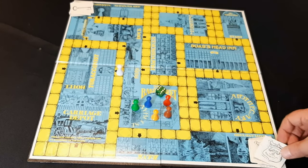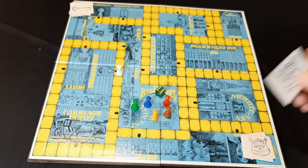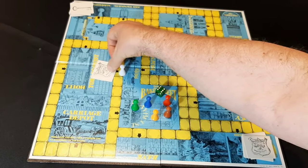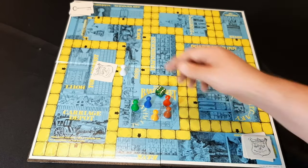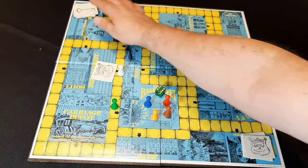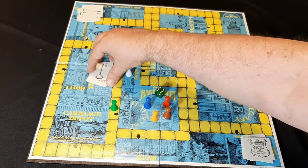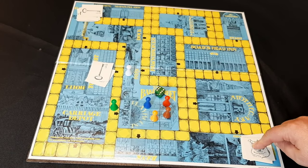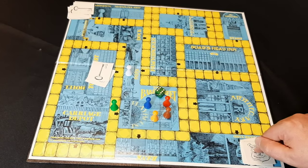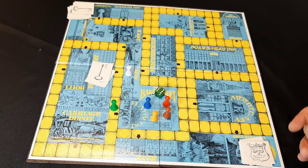Each person starts out with one Scotland Yard card and one key card. If you know that someone else might want to go to one of the places you've been, you can lock the place with a Scotland Yard card, meaning a player behind you can't go and get the same clue. But if you have a key card, you can unlock the Scotland Yard card. If you need to refresh Scotland Yard cards or key cards, you simply land on those spaces. You're allowed to carry one Scotland Yard card and one key card at any given time, so if you use one you have to go back and refresh.